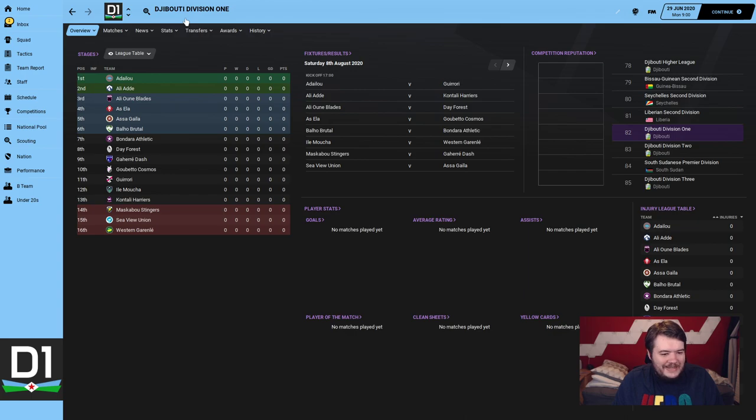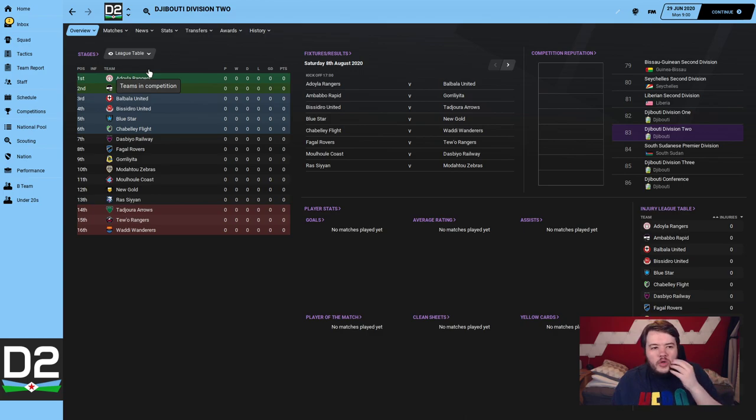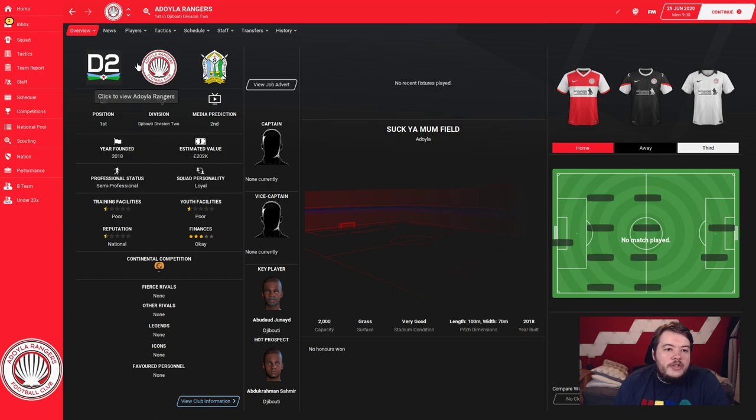If you want a little bit more understanding of where your team is geographically, there is a map available on the Steam Workshop so you can locate your team. Also, there are regional cups in the save - you'll be grouped into your region. There are five or six regions in Djibouti, and your team will be in one of them unless you manage the national team. This is Djibouti Division 2, the fourth tier - we're nearly halfway through.